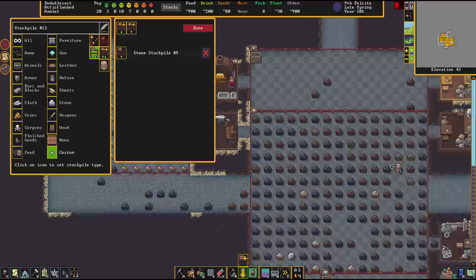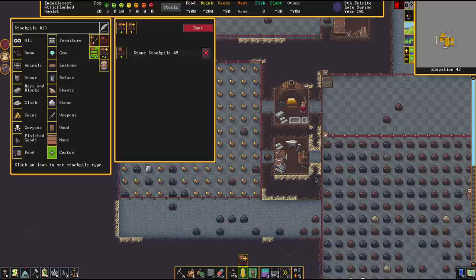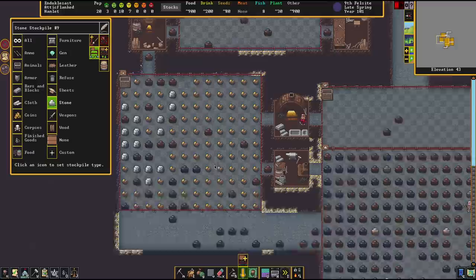Keep close attention to the fact that I have employed these flow models here as well. The stuff goes from this stockpile to that stockpile, because this stockpile accepts all the stone and then we sort the stuff into that stockpile. I do that everywhere I can.